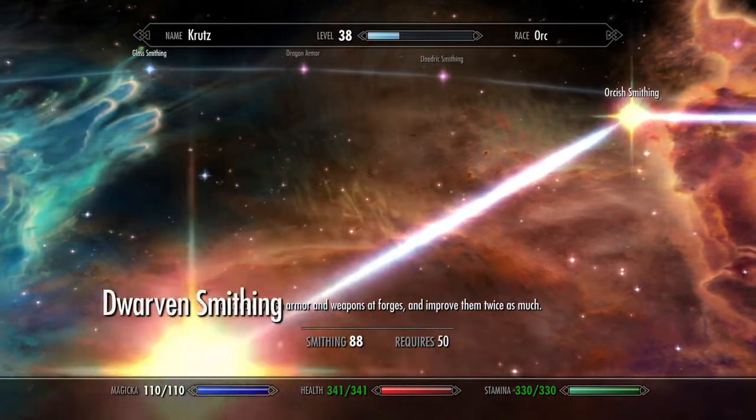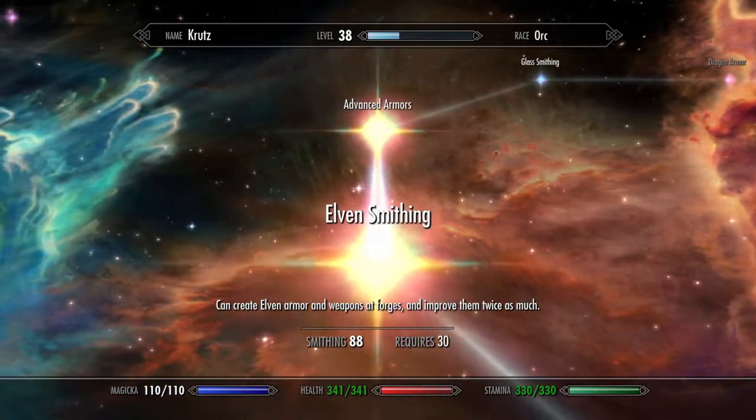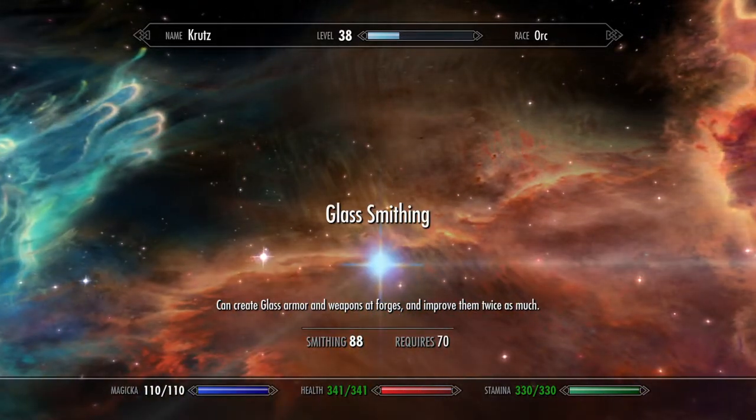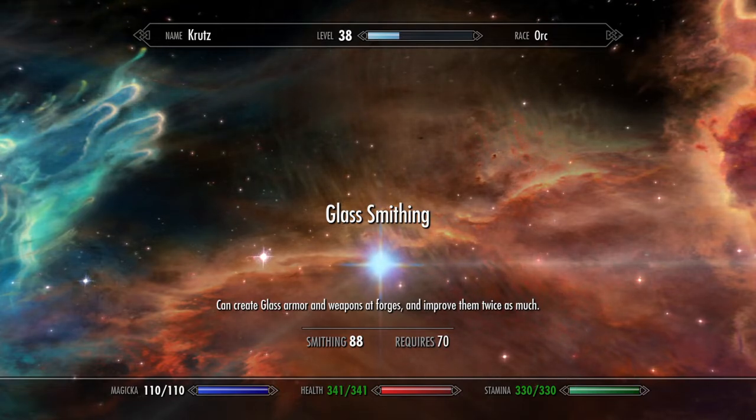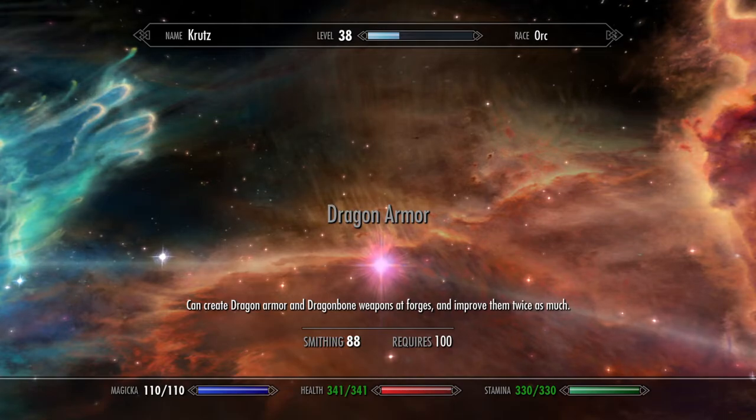I usually just pick one side, which is this side over here. But since I will be having a few companions with me, and some of these companions will be using more lighter armors than me, I figured I may as well suit him up with better stuff.